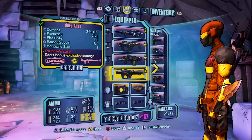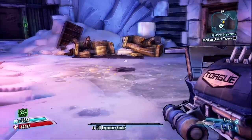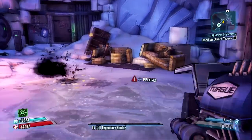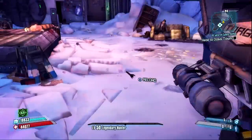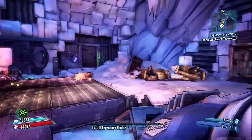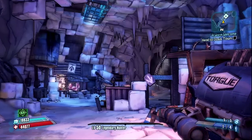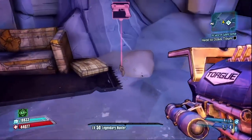Now here's the Ahab — it's a rocket launcher and one of my favorites. It doesn't actually shoot rockets; it shoots arrows that explode. It doesn't have much range though, which kind of disappointed me. You can see where it lands — it's pretty short range, so it's not as good as it could be.